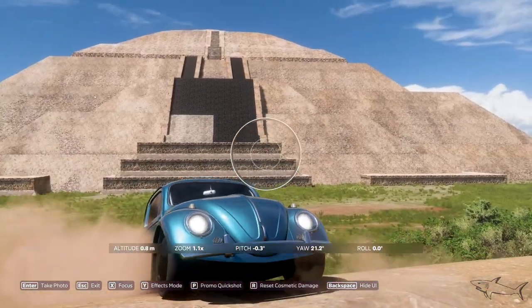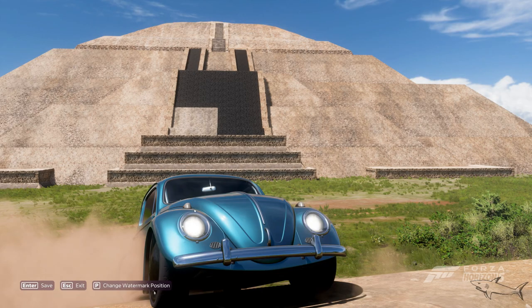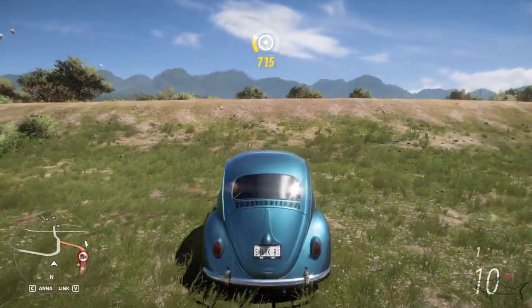If you have some bugs and something won't work, don't worry — just move around in that area and you'll get it right. Trust me, it's as simple as that. Exit the photo mode and you'll see that your challenge will be completed.